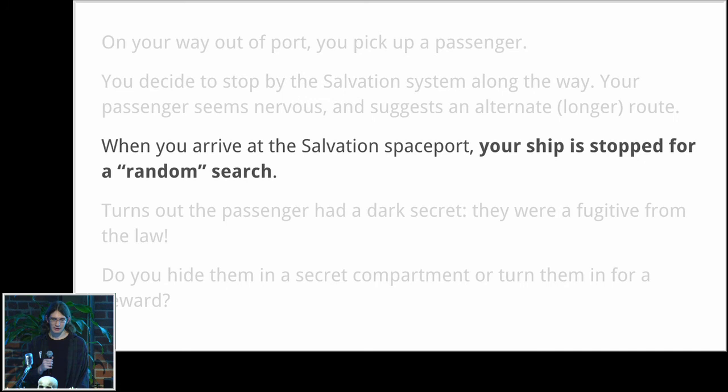When you arrive at the spaceport your ship is stopped for a random search. This cascades from the first storylet — Starfreighter increases the weight of being stopped for a random search when you actually have someone who is a fugitive or has contraband aboard. It's not as interesting when you have many instances of arriving somewhere, getting searched, and nothing happens because you're not doing anything illegal. It's much more dramatic when you have something important to hide and they are looking for it.